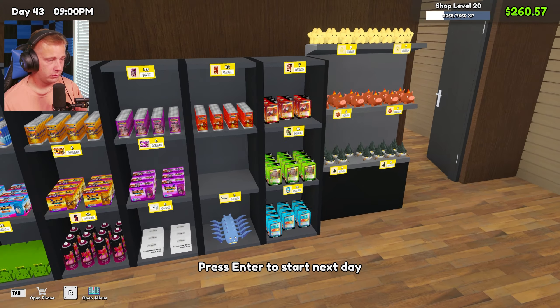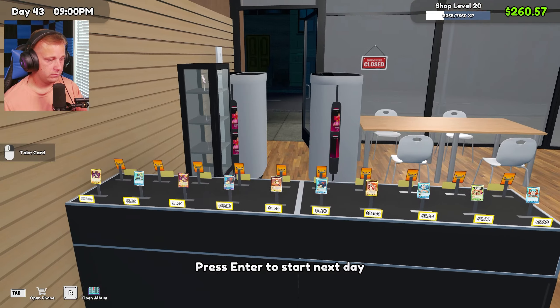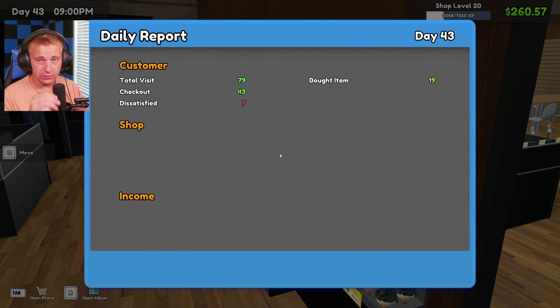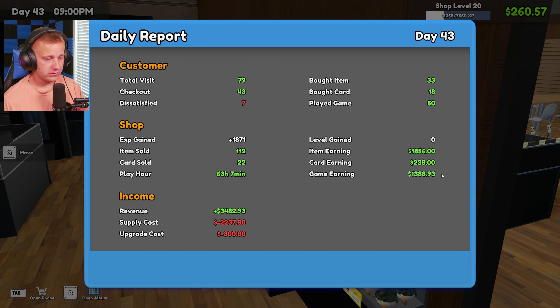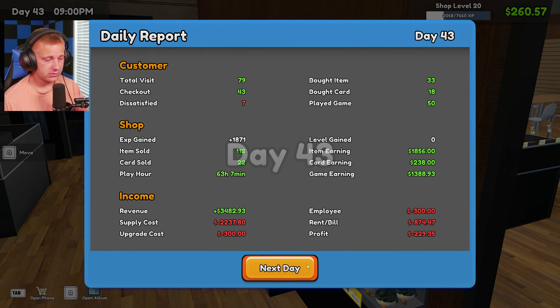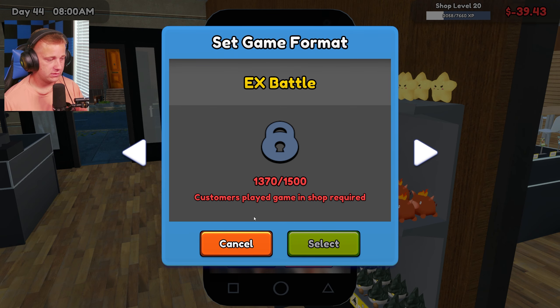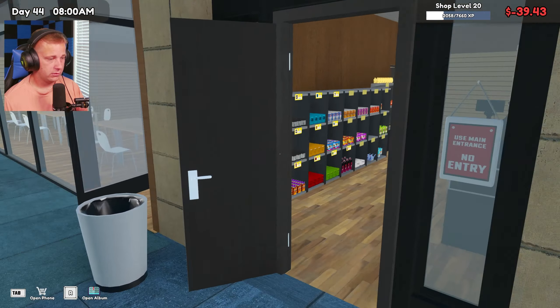Our shelves aren't looking too bad. We'll take that. That's a pretty good darn day right there — we had 79 customers, which is our new highest total. We made about $1,000 — 13.88. We basically make about a thousand every day. It's 13.70 on our event, so next episode we should be getting our new event, which is awesome.